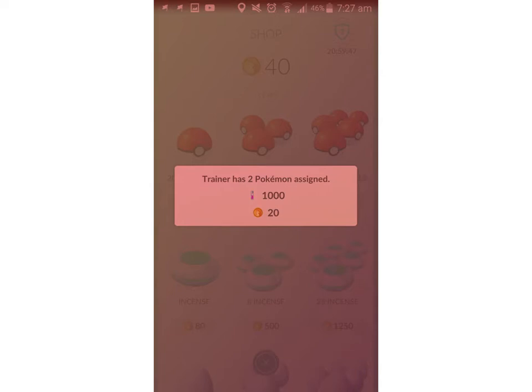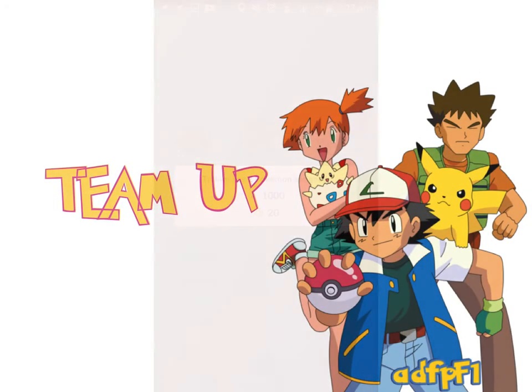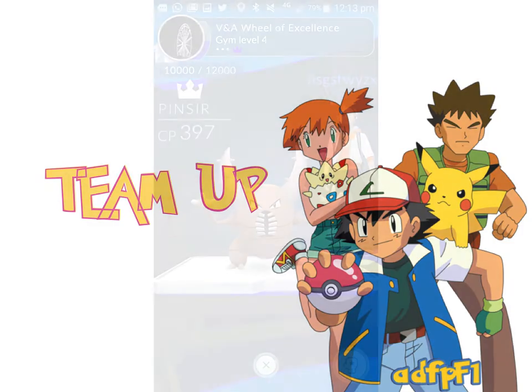So how do we take over gyms and how do we defend gyms? That's the whole thing — attacking gyms and defending gyms. The best way to do that is to team up. This Pokemon game, just like Ingress which it's based on, very much is a social game. You're going to be way more effective when you're in a team. You need to team up, and then together you can go to gyms and take them down way quicker.